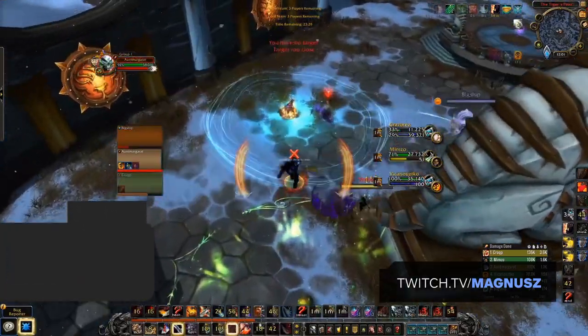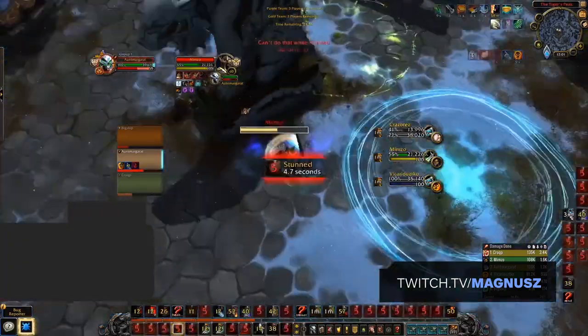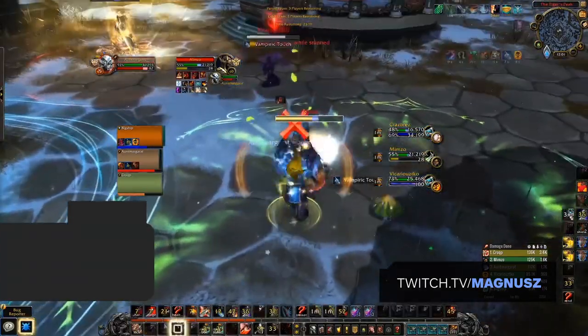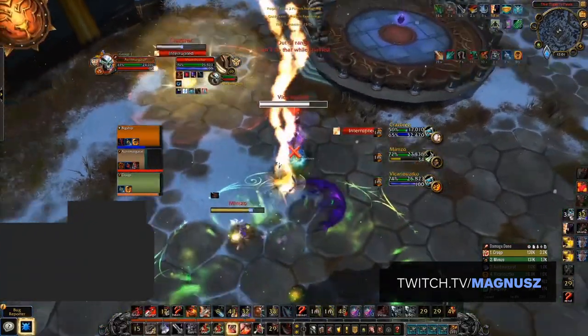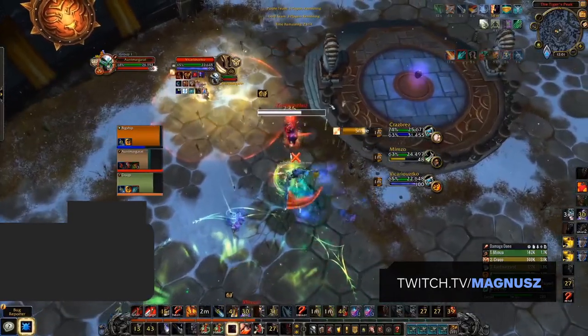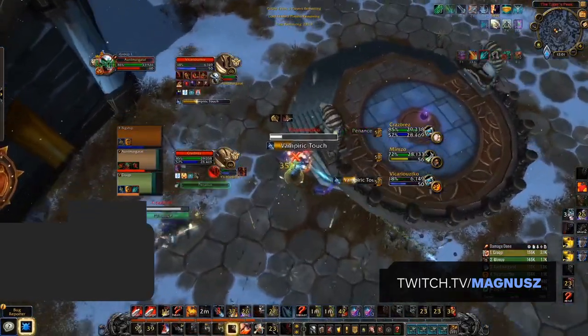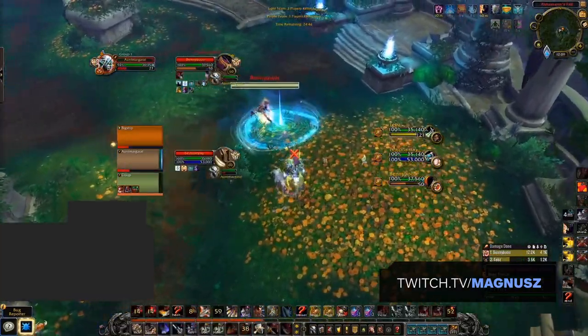Given that warriors hit harder now, what does their playstyle look like? Despite a warrior's damage being a lot more front-loaded, the strength of their utility exceeds the rework to their damage. A warrior's ability to enable teammates with a team-wide Spell Reflection and Intervene, while tanking damage with Shield Block and Ignore Pain, gives warriors much more of a support role. In the words of Magnus, consider yourself more of a team mom, so to speak.